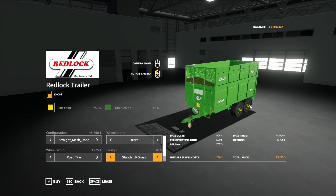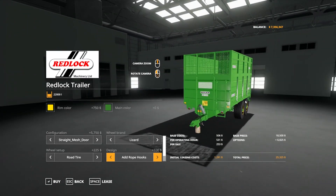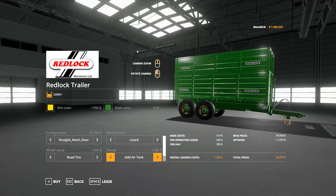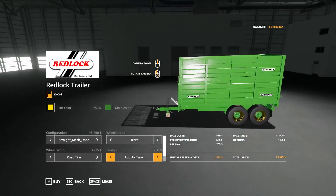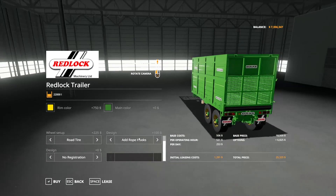Design: we have standard, standard plus grass. Add rope hooks — those are probably the things along the side there. Rope hooks and grass. Add air tank — I'm not sure where the air tank's at; it looks like something changed up front there. Various configurations through there. For registration: no registration, Ireland, and lots of different Ireland ones, plus other ones from different countries. Tons of options for plates — US plates as well.